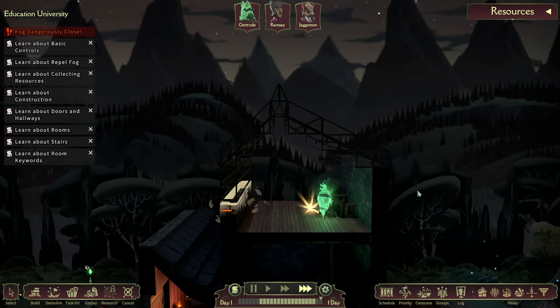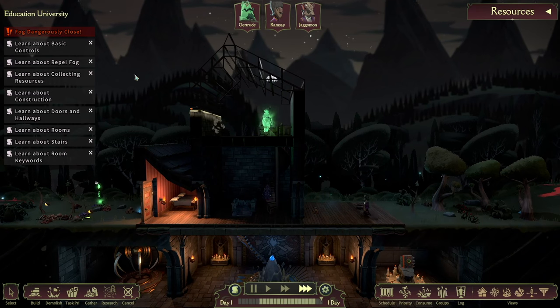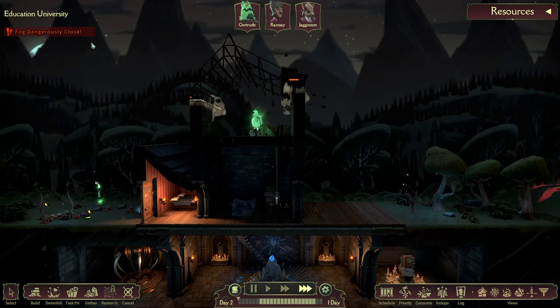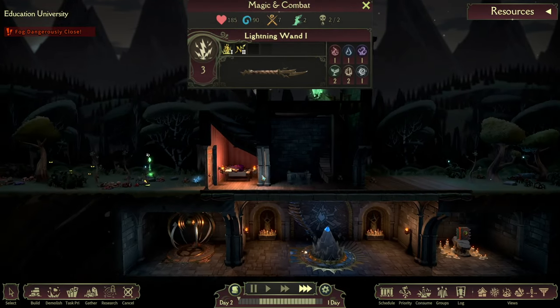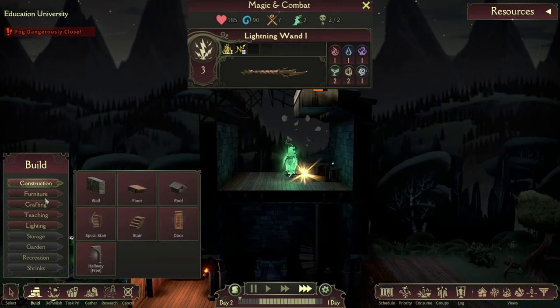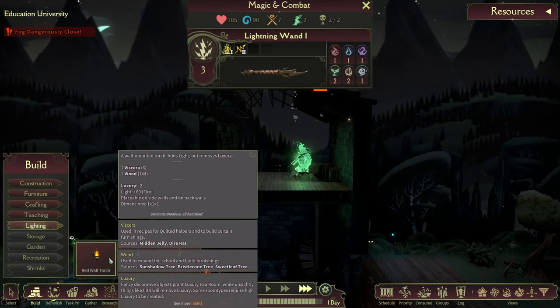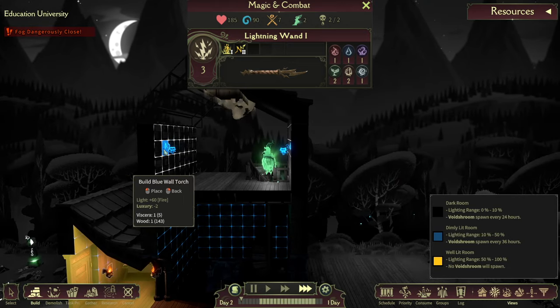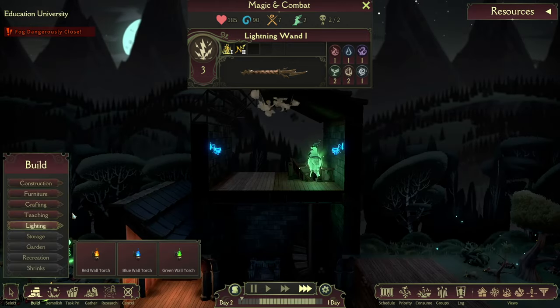Since this is a game about magic, let's talk about the different elements and how they impact your mages. This detail can be seen on the magic and combat tab, which lists all the combat stats for each unit as well as their elemental spell levels.